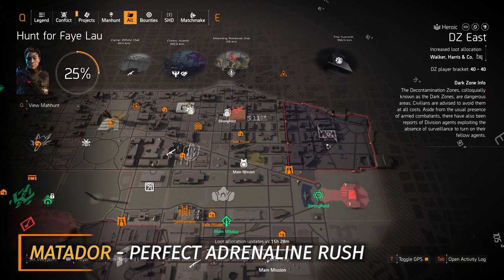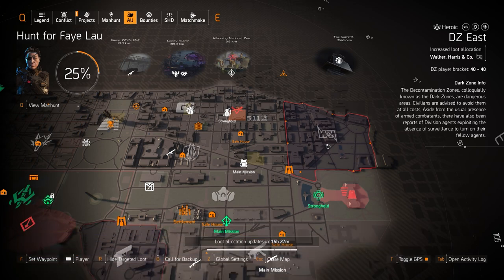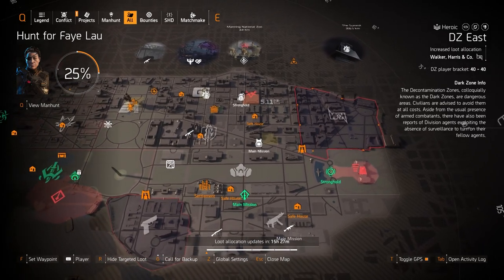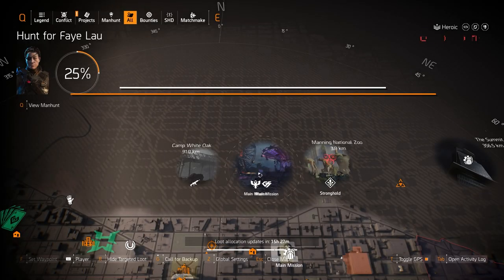Last but not least, at DZ East you can farm for the Matador with Perfect Adrenaline Rush backpack. You want that rolled with weapon damage, crit hit chance, and crit hit damage — or weapon handling if you have enough crit hit chance on your build. Definitely go into DZ East and DZ South today; those are my dark zone recommendations.